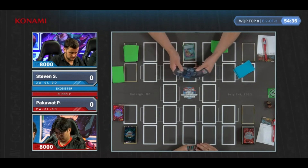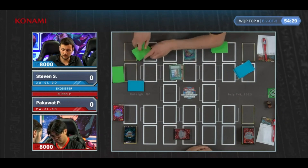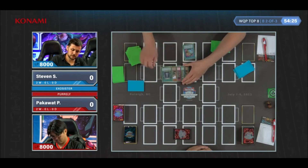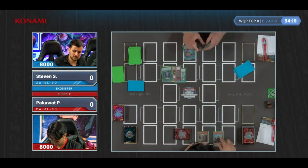Well, this immediately is going to reveal the matchup — they didn't see it previously. And we see an Ellis, Forbidden Lance, Goes-In Match, Ellis, Book of Moon, and Sophia. So there is no Martha in there, which would have been very, very crucial.